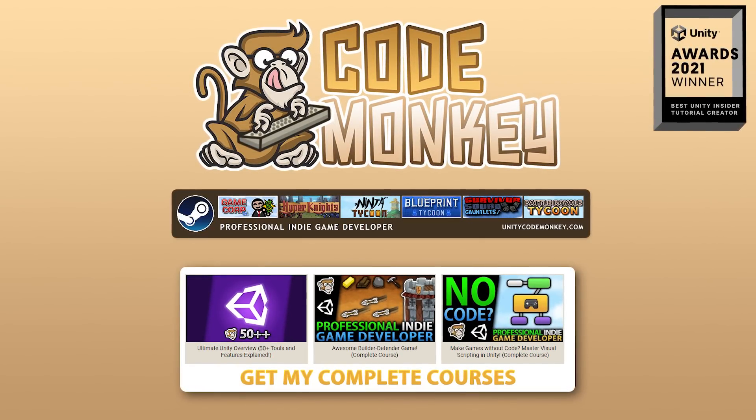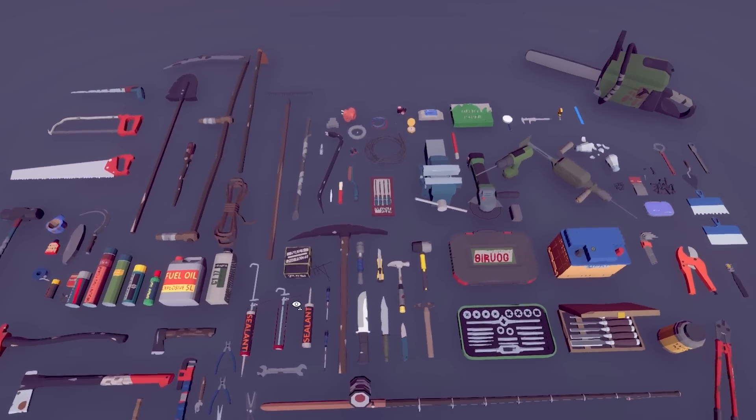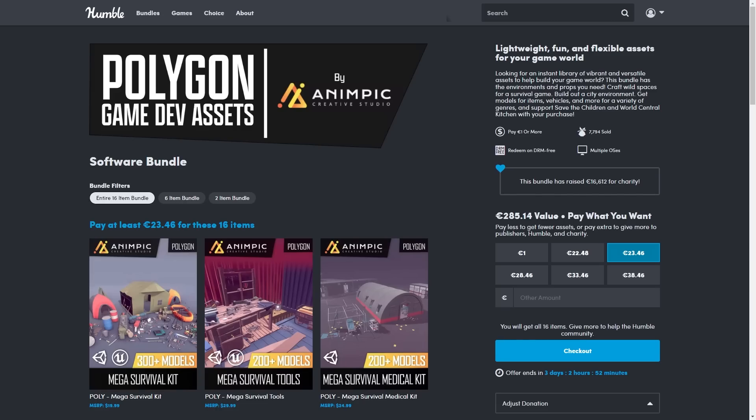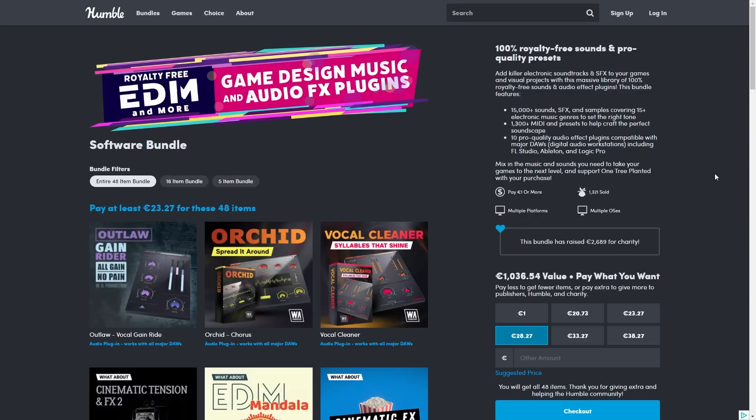Hello and welcome, I'm your Codemonkey and this is just a quick video. If you need some assets, tools, or sounds, there are 3 unique great bundles that are ending really soon. All of them are bundles, so they all have 90% plus discounts.